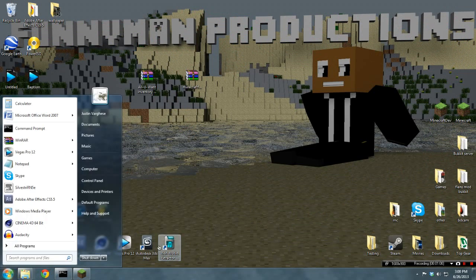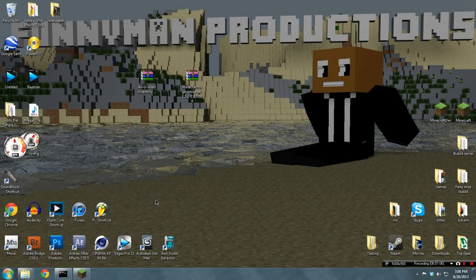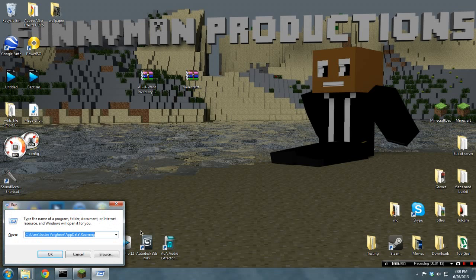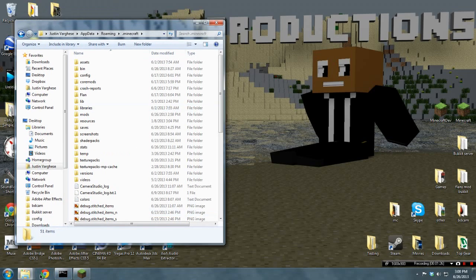Once you've done that, you want to go here and type in %appdata%, or if you are on Vista, you'll want to click the Windows button and R at the same time. Then you'll want to type in %appdata% and click Enter. This will bring you to your Roaming folder, then you'll go into .minecraft.